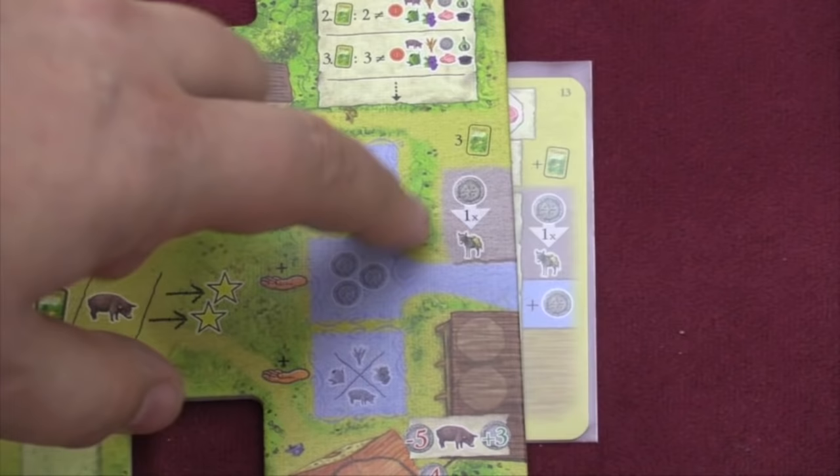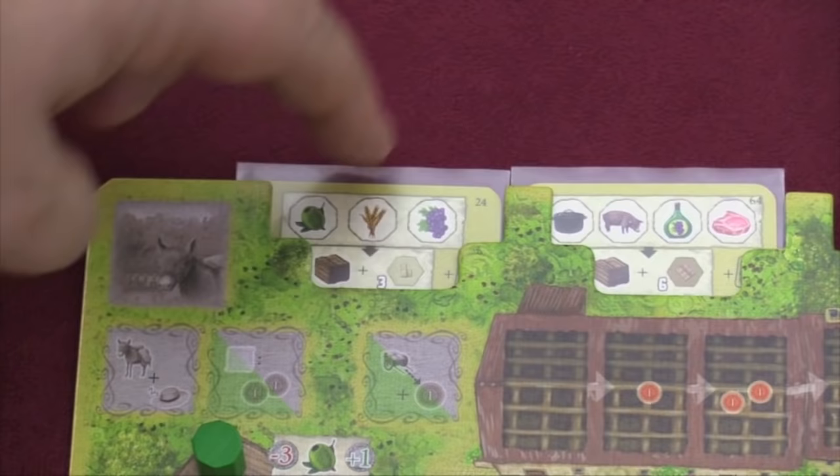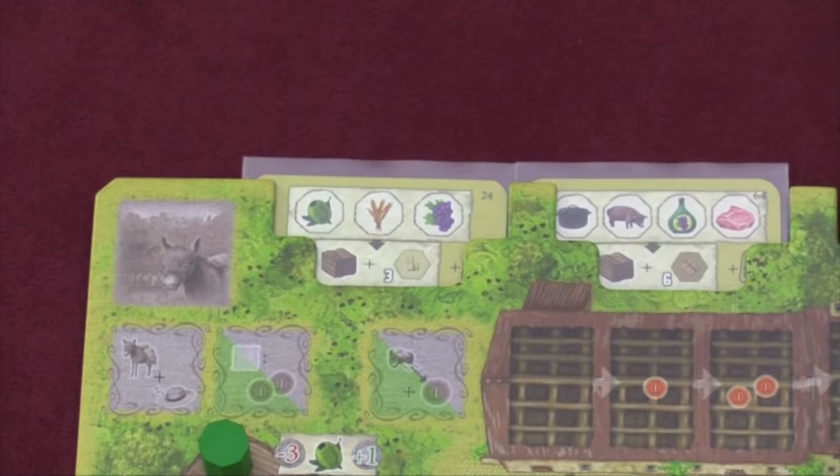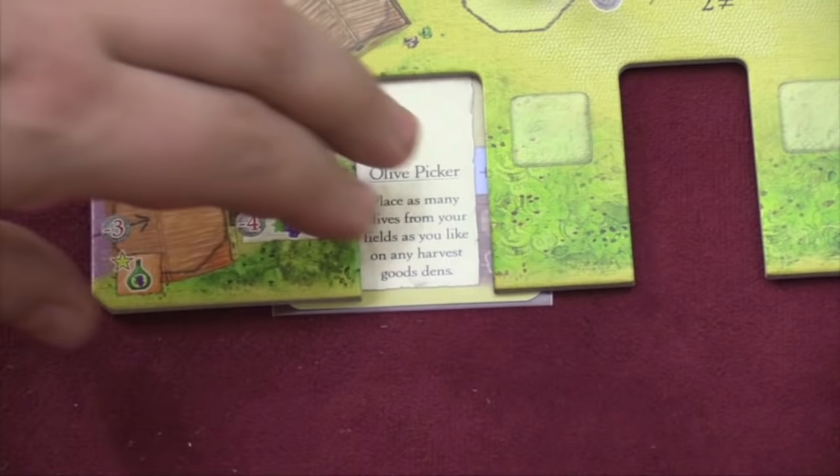If a card is placed on the other side, it's going to allow you to pay money to make more deliveries, give you income of money, give you room to store pigs, and increase the size of your hand. If cards are placed at the top, they will allow you to make orders — so if I have an olive, a grape, and wheat, I'll be able to deliver that to get a crate of goods and three points. At the very bottom, when you put a card in, it essentially gives you a special power. Sometimes these powers can only be used once, sometimes they can be used throughout the game.